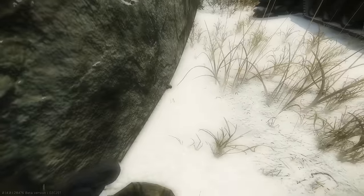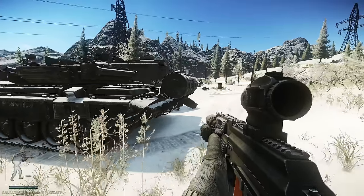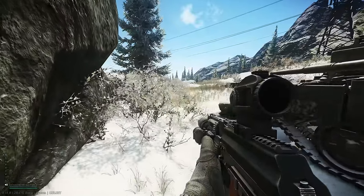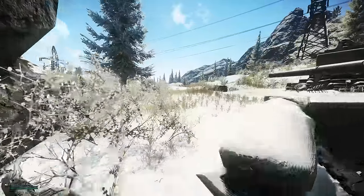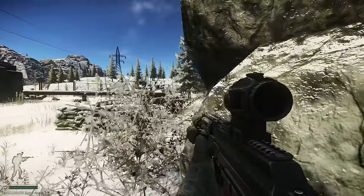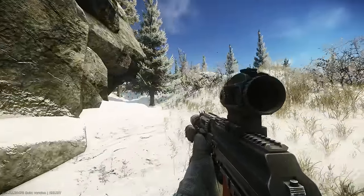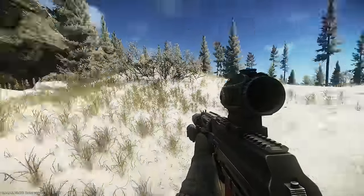Is there a difference between the desert camo MDR and the black one? It might be fire rate, but I don't think so. One is 7.62, one's 5.45 — or 5.56. Yeah, the tan one is 5.56. And the MP9 — the difference between the two colors is fire rate.